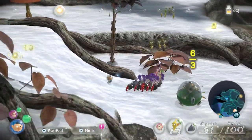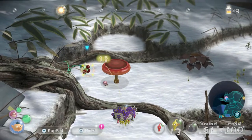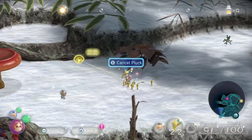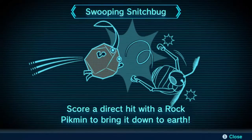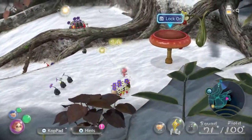Okay, so if I can — let's try throwing Brittany. Swooping snitchbug — score a direct hit with a rock Pikmin to bring it down. After I killed it — thank you.